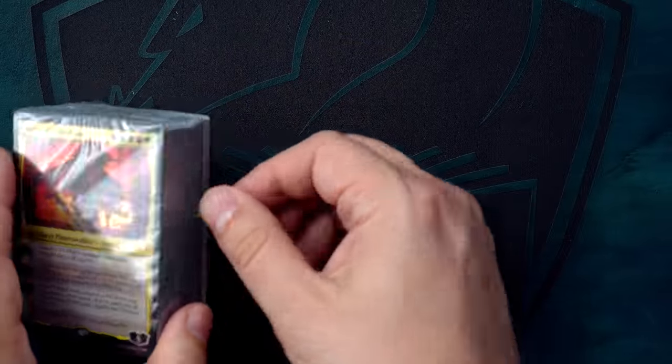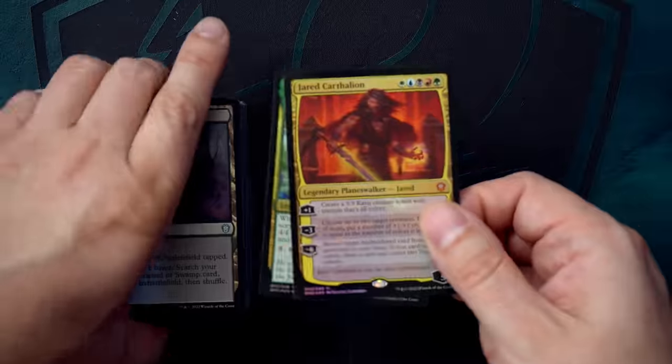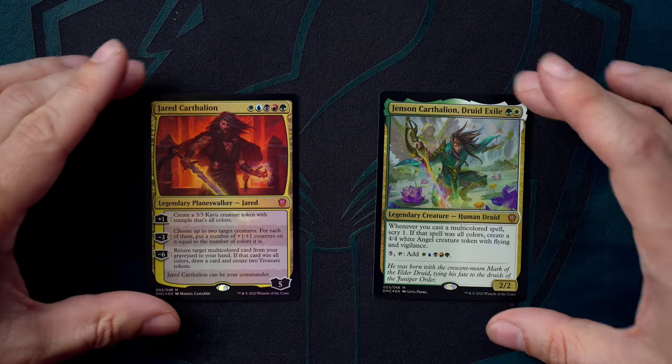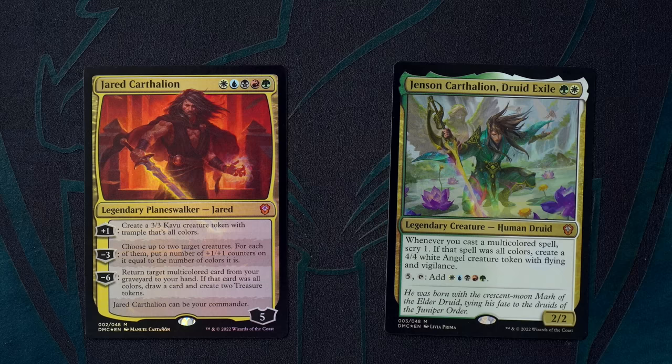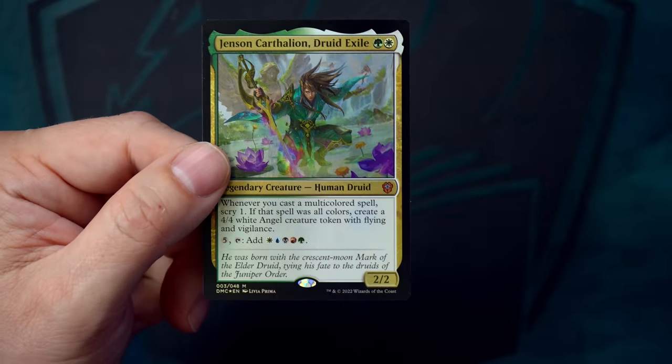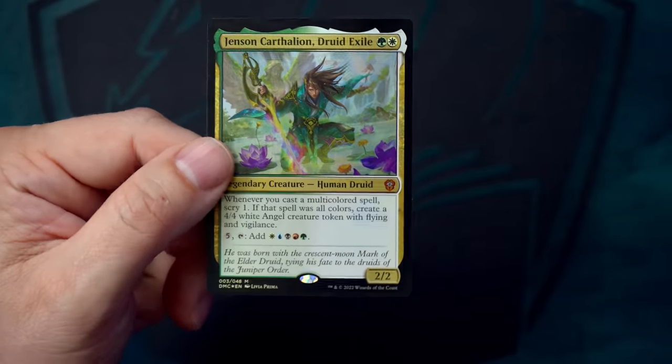The second is called Painbow — and yes, that's actually what it's called, Painbow. It's a five-color deck led by none other than Jared Carthalion himself, and backed up by Jensen Carthalion, Druid Exile.